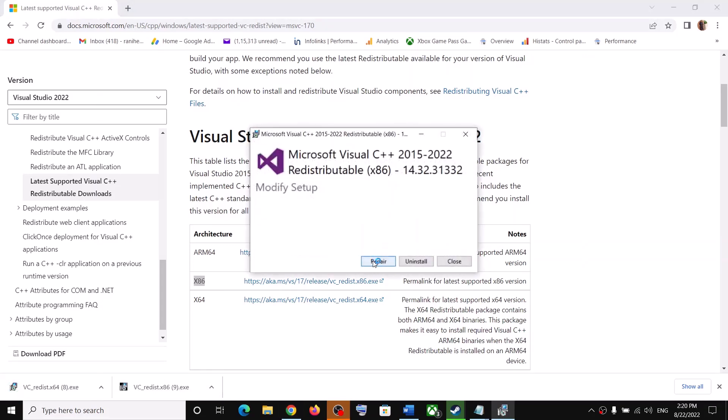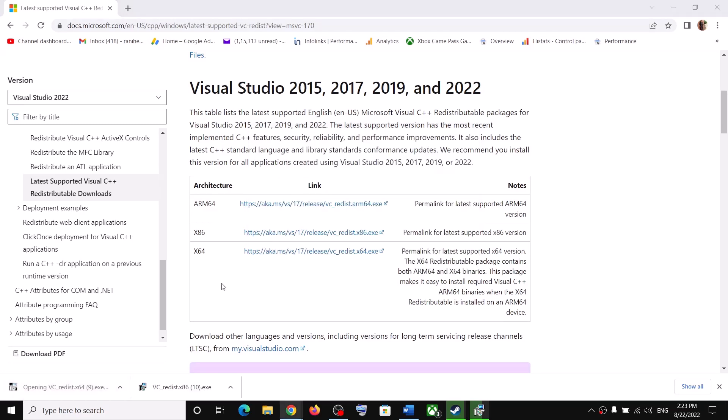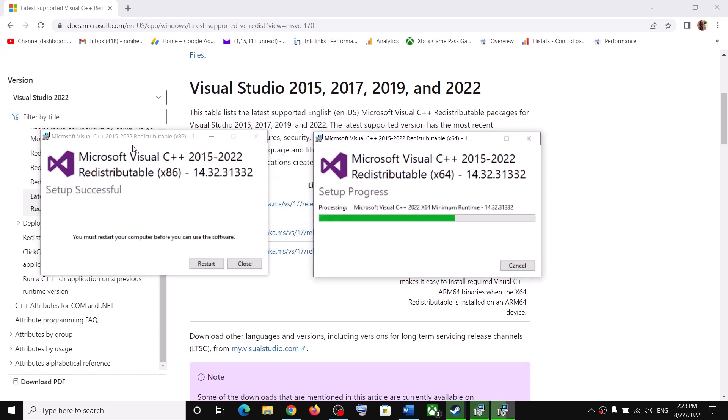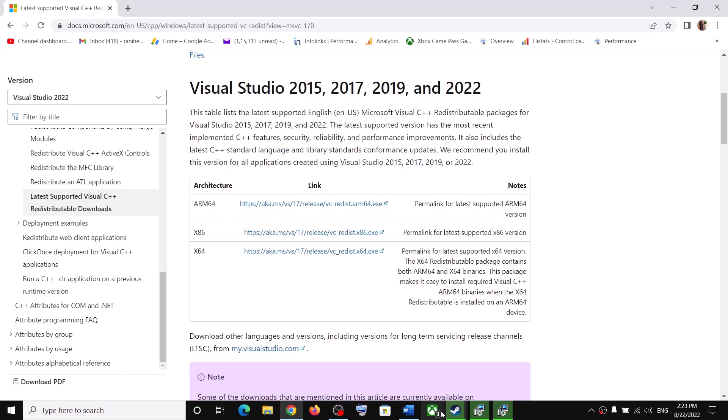Click on repair or install. If you see the install option, click on install. Click yes to allow. For the second exe file, if you see the repair option click on repair; if you see install, click on install. Let both installations complete. Once done, you will see a restart option — click on restart, then restart your computer and launch the game.